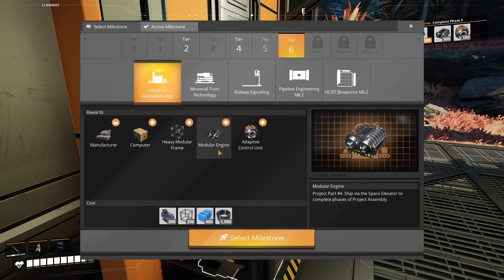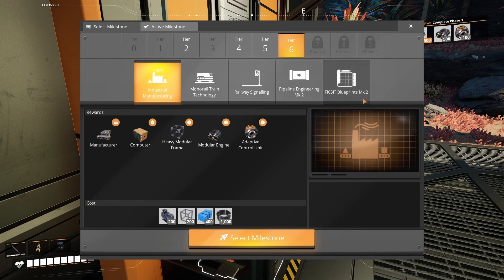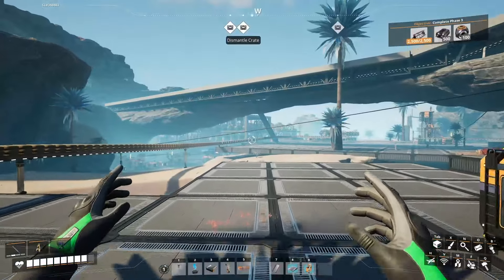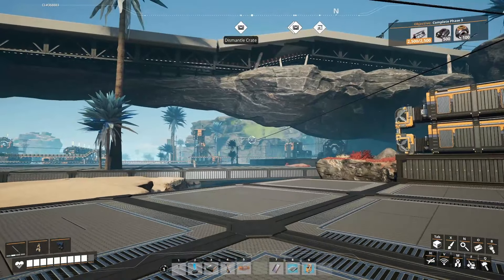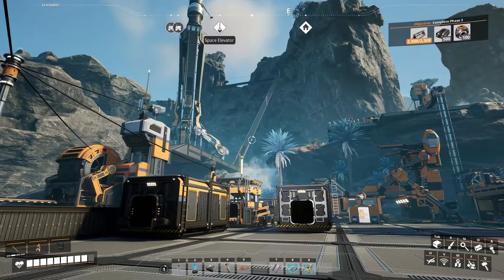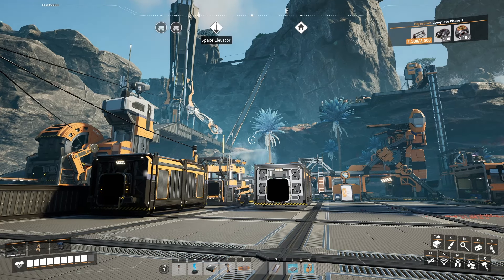That means if we want to build up here, we can clear the way. I think I'm done playing with explosives for today. Going into the next episode we're going to unlock industrial manufacturing to get the manufacturer, computers, modular engines, and adaptive control units — we'll need those to complete phase three. I'll also spend some time finishing some of these builds. The steel factory might get some changes, and I might expand power between episodes. Anyway, I'm gonna call this episode here — hope you guys enjoyed it. Hit the like button and I'll see you next time.